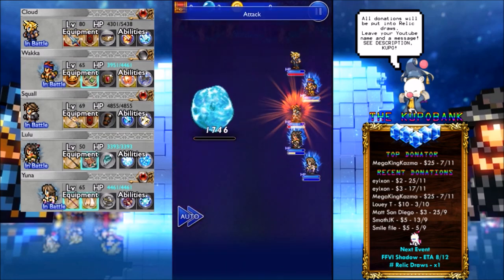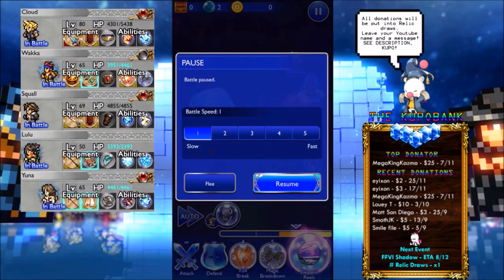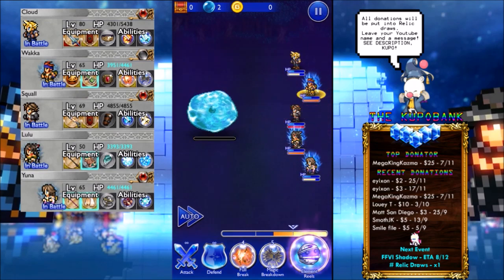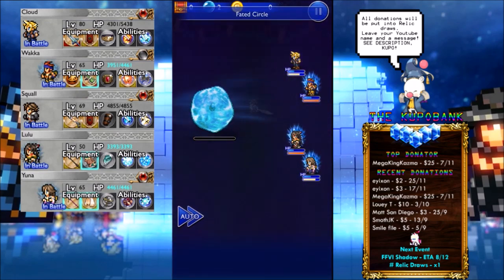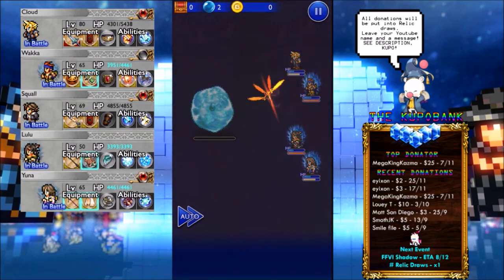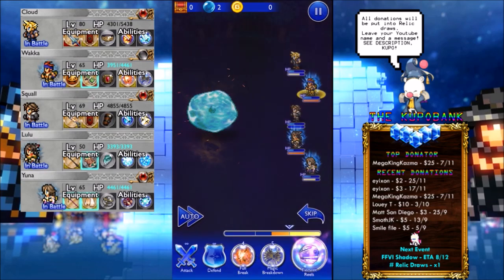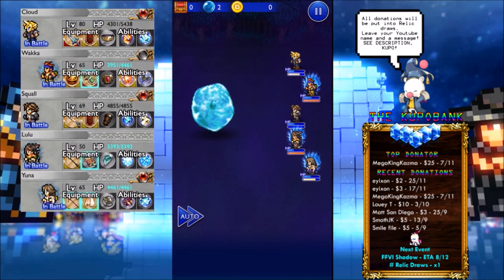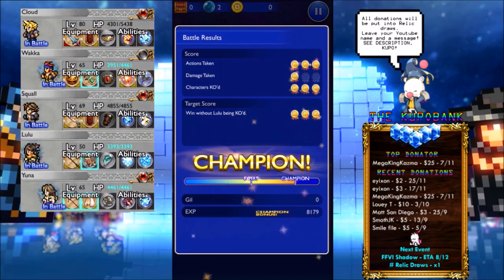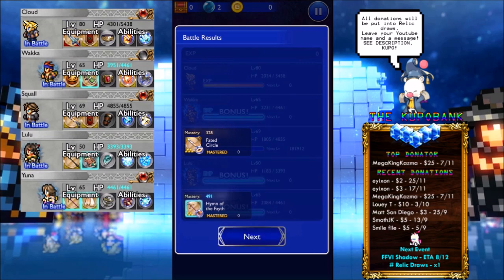Looks like Squall is going to finish him off. Press — look at that damage, you don't want to mess with that. That's why AOE heals are a good idea. Yuna's roaming warrior is probably the best option. Can't even cast Protector, so you can't mitigate the damage — damage taken will be pretty rough.